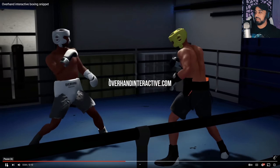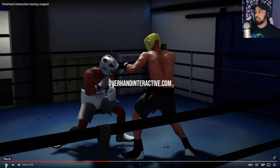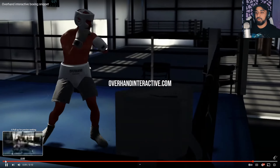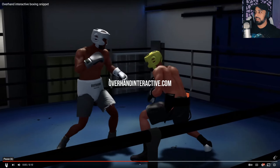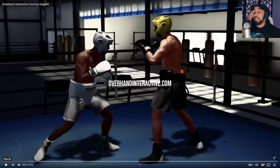The slips are just beautiful — look at that slip, moving back, throwing combinations. You can tell both fighters are different — the guy on the right keeps his hands more open and lower. Body shot, body shot, ducking down, stepping back with it. Beautiful. I absolutely love what I'm seeing here. Keep it going, Overhand Interactive — thank you so much for giving us a boxing snippet, because this is something we've been waiting for for a long time.